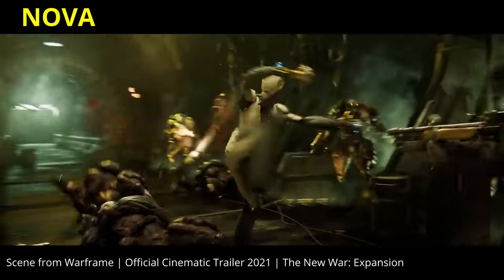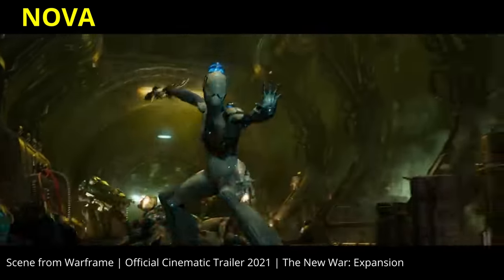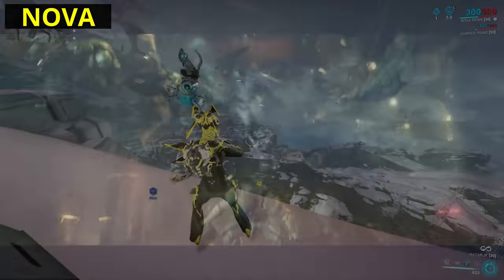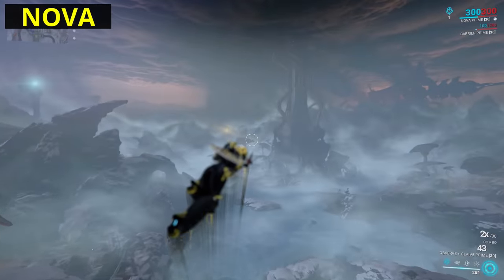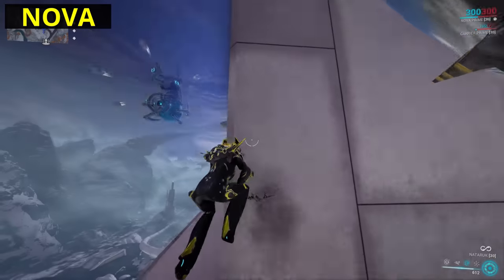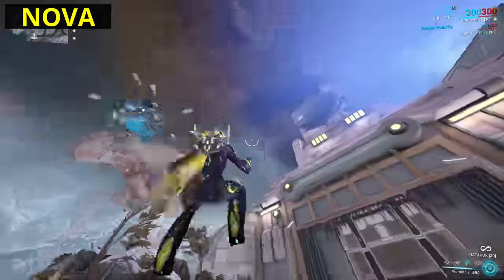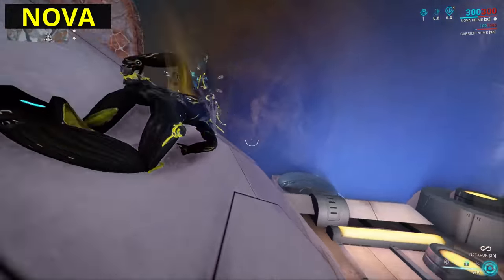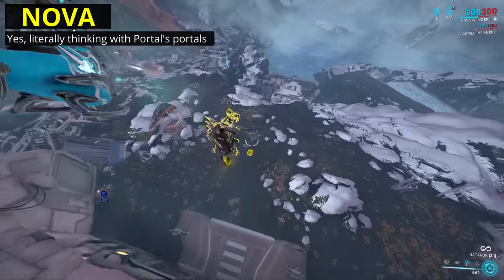Then we come to Nova. For her, I'm going to remind you of how we saw her in action in the trailer for The New War — this portal she places for Rhino is definitely no normal portal. My one small change will be to give her functionality similar to this in-game. It wouldn't be the first time a Warframe has gained an ability based on a scene from a trailer, as Mag has had this too. On hold cast, she'd place a two-way portal on the surface she's looking at; a second cast places the other end, connecting them for everyone to use; and a third cast would just replace the first portal to keep it simple. This is literally Portal mechanics from the game Portal, and I'm dead serious about the idea — maybe we could also get a cake decoration in the process.